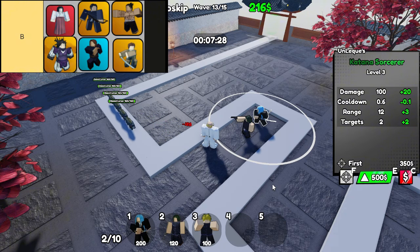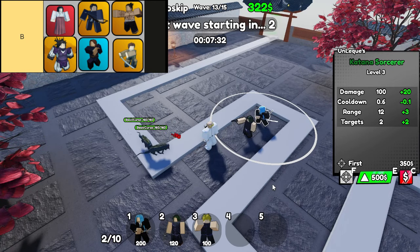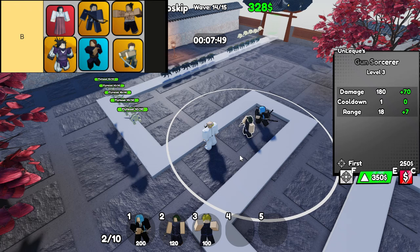Now let's talk about the Boogie Sorcerer. This character adds a quirky twist to your strategy. With synergy alongside the Red Scarf Sorcerer, the Boogie Sorcerer brings a unique ability to the table. It may not trigger often — just a 1% chance — but when it does, it can turn the tides of battle with its strong Boogie ability. It's all about risk versus reward here. Do you feel lucky enough to unleash that funky magic?